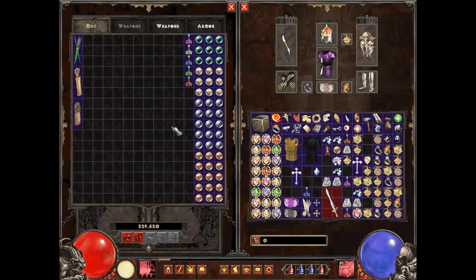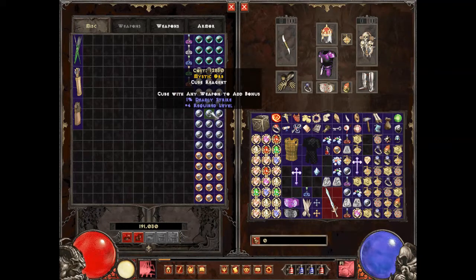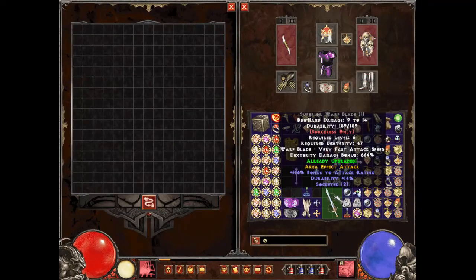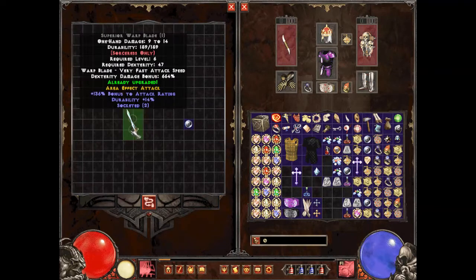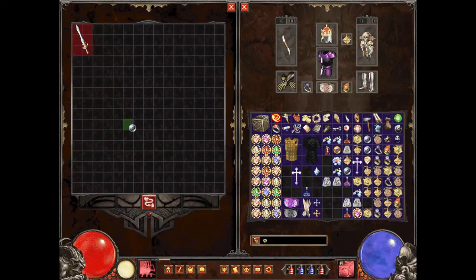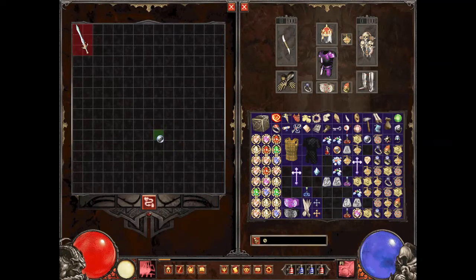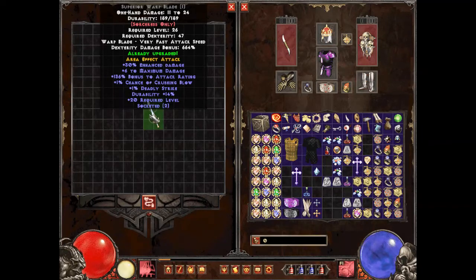Let's get some enhanced damage, max damage, deadly strike, and crushing blow orbs to demonstrate. The key thing to know about orbs is that every time you add one it increases the level requirement on that item. Also, you can only add up to five of each orb type — once you hit the limit, putting it in the cube and transmuting does nothing. You can see the level requirement went up to 26 after adding those orbs, so watch what you're doing with level requirements or you won't be able to wear the item anymore.